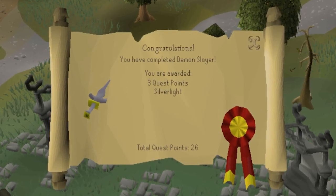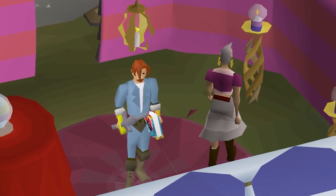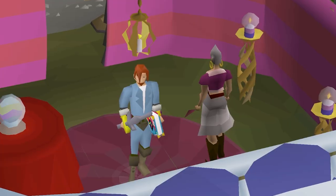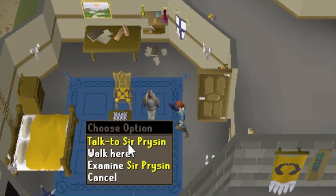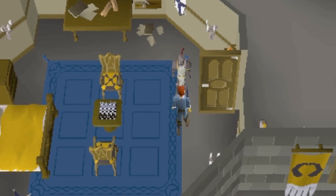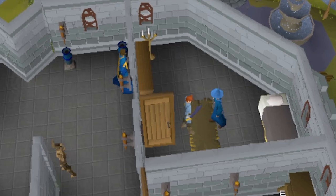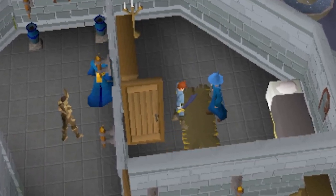Stay tuned for a quick storyline recap. Aris looks into the future and freaks out because demon Delrith is about to be awoken. But you're not stressed — you tell her that you will take care of it. To do so, you're going to need the Silverlight Sword. It's been locked away with three keys needed to open it, each lying with a different person. Because he's hopeless, Sir Prysin dropped his key down a drain, but you flush it into the sewer before retrieving it. You convince Captain Rovin to hand you his key, and finally you give Wizard Traiborn many, many bones, which lets him perform a ritual to get the third key for you.